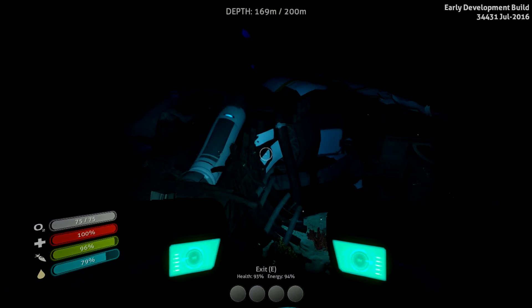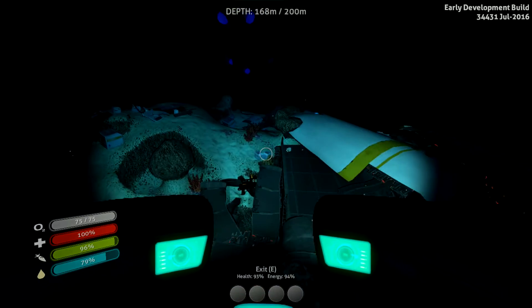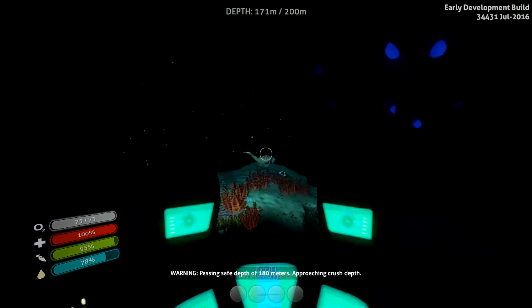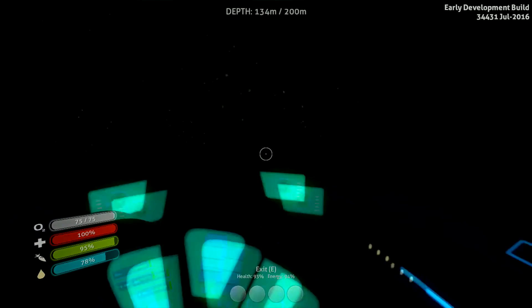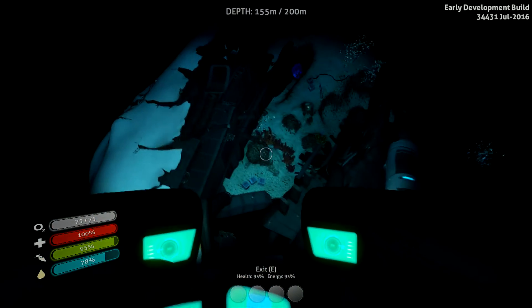I don't know where I am. There's a lot of these screaming things. What is this? This is a part of the ship - can I get into it though? Jesus. I have no idea where I am or what's around me. God, it's dark. I don't know what to do - I wasn't expecting it to be this dark.